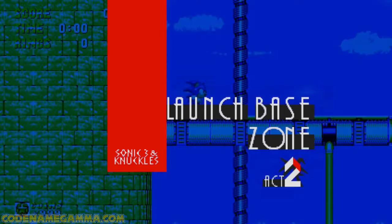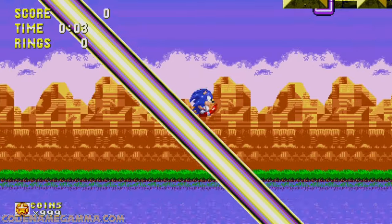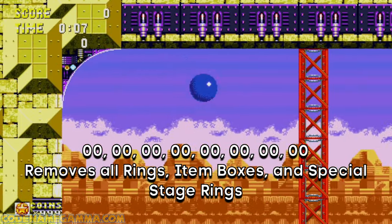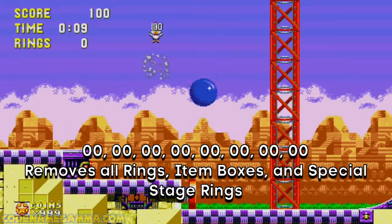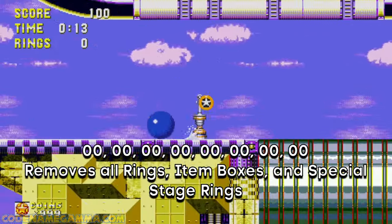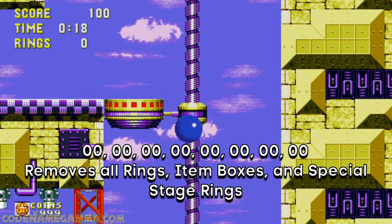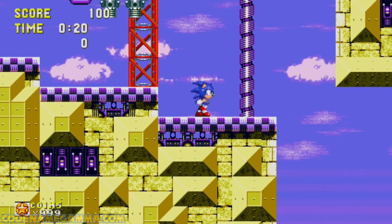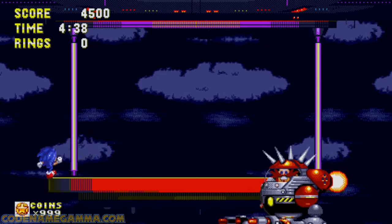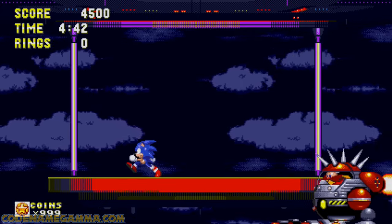Now, here's the last code — but only use this one if you are brave enough to try it. Inputting eight zeros in a row essentially unlocks a brutal difficulty level, as all the rings, monitors, and special stage rings will be taken out of the game. It's only gonna be you and your level of skill — no rings, but you'll have checkpoints, so that's somewhat of a crutch to lean on. Still, this is gonna be crazy, so if you think you're good enough to try it, good luck!